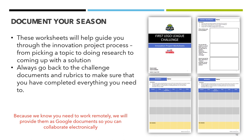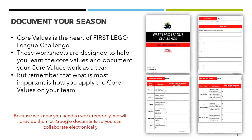We have also created a series of worksheets to help teams with the innovation project, guiding teams through the process from deciding a topic all the way to doing the research and coming up with a solution. But always go back to the challenge documents to make sure you have completed all the requirements. Similarly, we provide documentation and worksheets for the core values part of First LEGO League Challenge. These include worksheets to help you learn the core values and document how you use them throughout the season. Remember that what's important is how you actually apply the core values on your team.